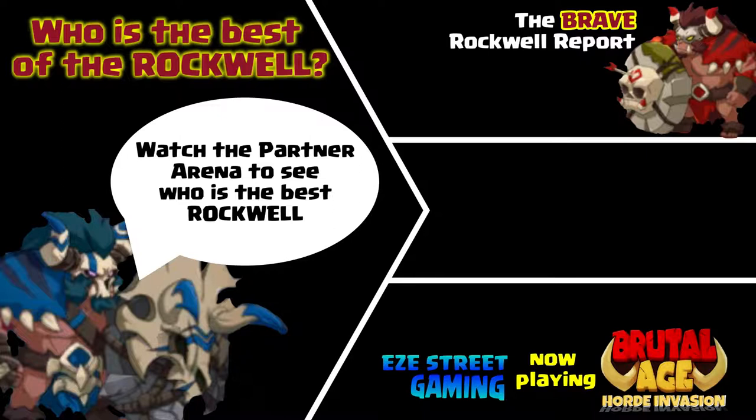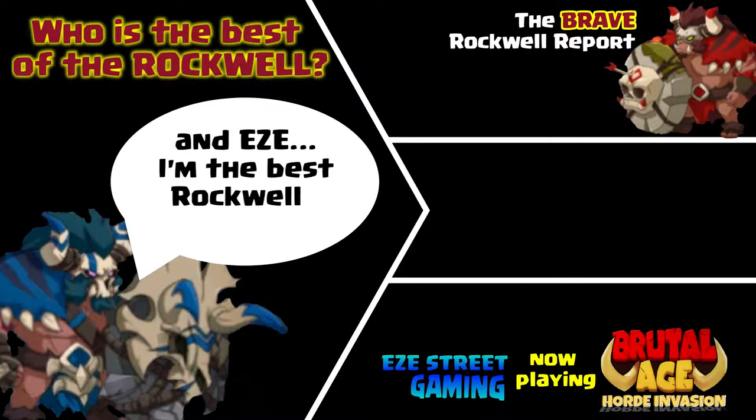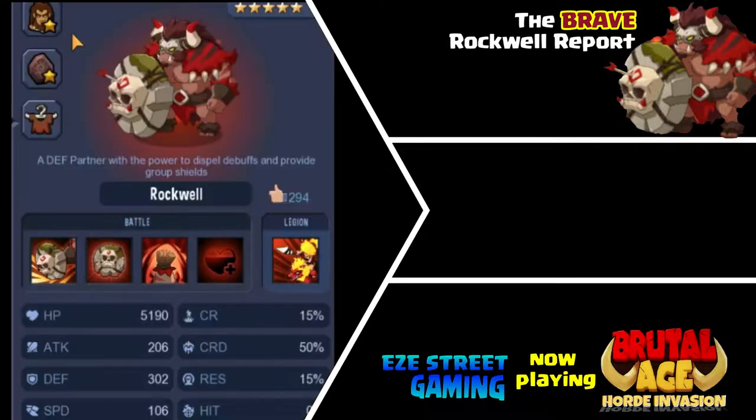On screen you see Blue Rockwell coming in on Red Rockwell's video. I guess I'm not happy unless I'm creating some kind of conflict between the partners. Watch the partner arena — if you're a new player, you should watch it. It shows you all the best of the partners and what war patterns they have. It's a real good idea. It helped me in ways that you just can't get at first.